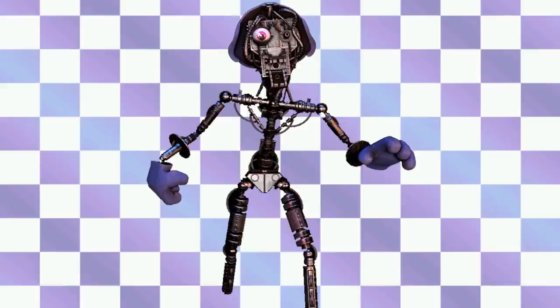Next up is Bonnie, specifically from his parts and service minigame in Help Wanted. As you can see, his hands as well as a bit of his head are still on the endo. While you can definitely tell that it is the Endo-01 endoskeleton, it does have a little bit of differences, mainly around the head — Steel Wool just felt like putting loads of wires up there. If you've ever played Help Wanted, you'll immediately recognize the head. He even has the secondary throat pipe button to enter calibration mode with his guitar. That's such a nice touch.